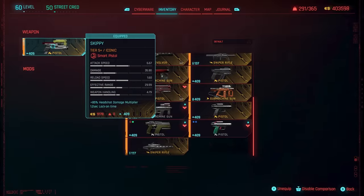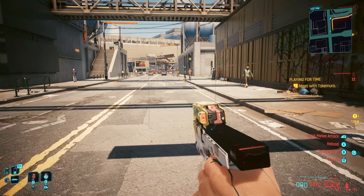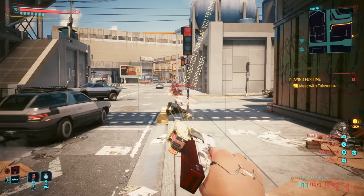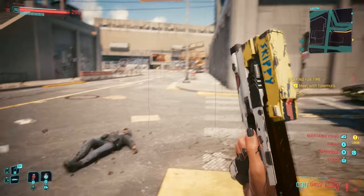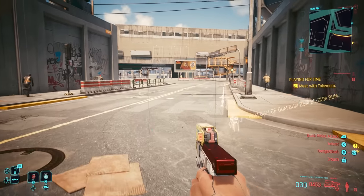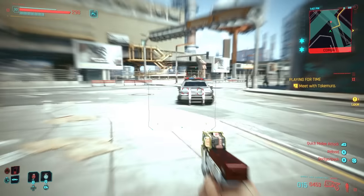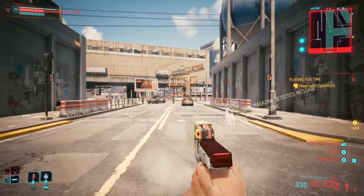The next cool thing that comes with 2.0 involves the iconic weapon Skippy. In previous versions of the game, there was a mission where you had to give Skippy back to his owner, and then you just no longer had Skippy. This had a lot of players divided, because Skippy was actually a really good smart weapon. A lot of people were just deciding not to give back Skippy and keep it in their inventory. But if you did that, there were a number of glitches — you couldn't store Skippy in your stash, meaning you couldn't display it in your apartment, and it was always taking up an inventory spot. But if you gave back Skippy, you would lose that iconic weapon forever.